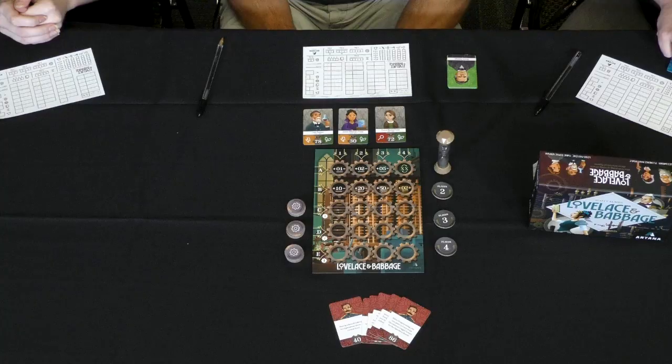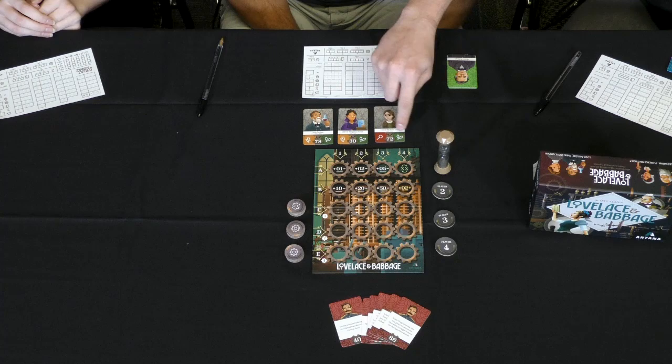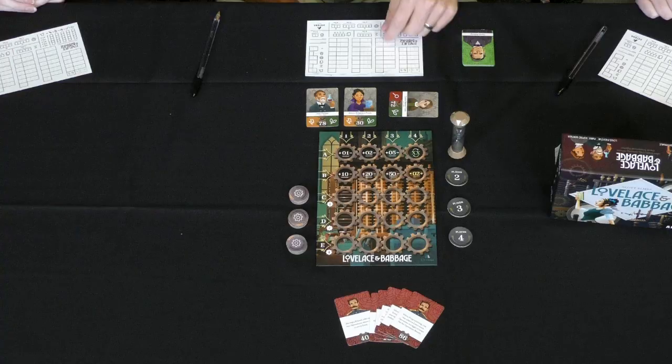In the bottom left, you'll see a pool of different resources — these symbols here. That's the set collection aspect of the game. If you're not super into math, that's okay — you could be really good at set collection and still come out victorious. As you hit numbers, you collect one of these resources and put a checkbox next to it. The player with the most of any given resource earns nine points at the end. Second place earns four points. You get the choice between the two icons, and then it's tapped — the second player gets whichever the first player didn't choose.